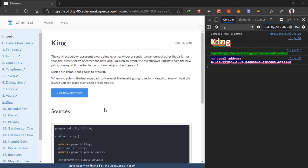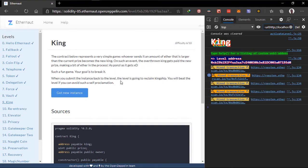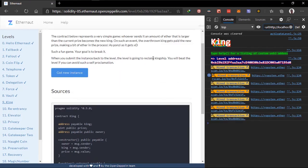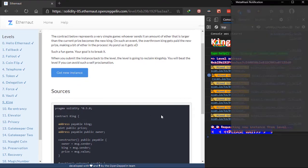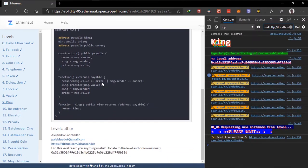Hey guys, welcome to the King challenge. In this contract, whoever sends an amount of ETH larger than the current price becomes the new king. On such an event, the overthrown king gets paid the new price, making a bit of ETH in the process. The goal is to break it — when you submit the instance back to the level, the level is going to reclaim kingship, so you need to prevent that.